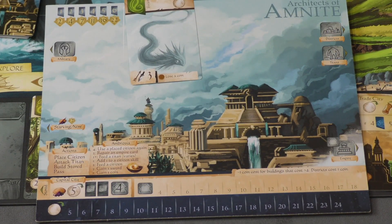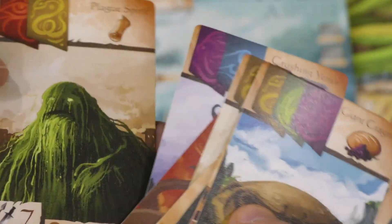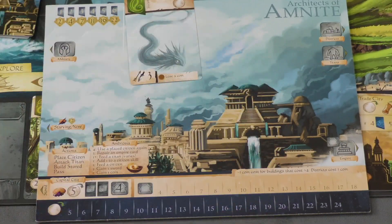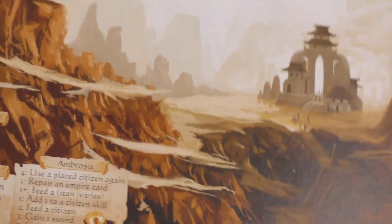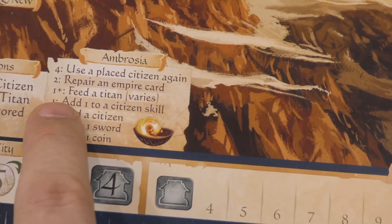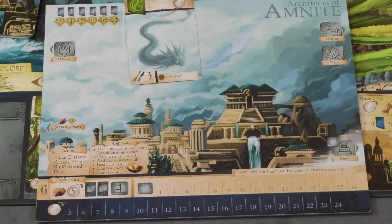These titans look like fierce and terrible titans — they're big, giant, massive, and look really cool. Ryan Laukat's artwork makes this game. The game is high quality with good tokens, nice thick player boards — which is a nice change. The boards tell you all the different things you can do with ambrosia as you get it. There are special things — you can get an extra sword when fighting, add one to your citizen number, feed titans, etc. It's just a really gorgeous production, as is normal for Red Raven games.